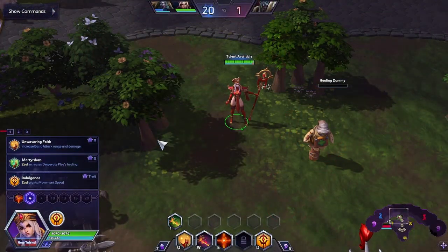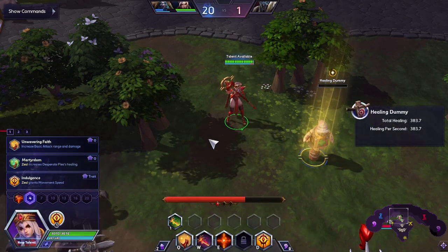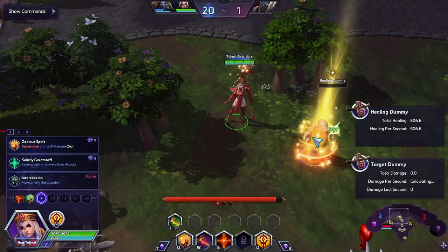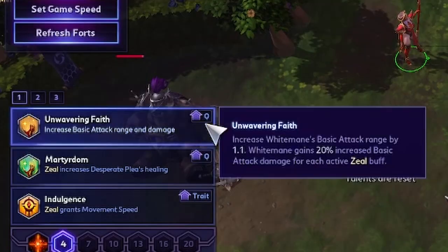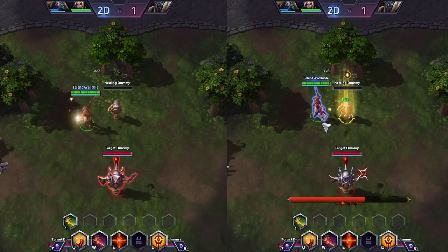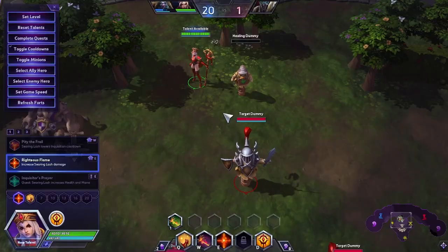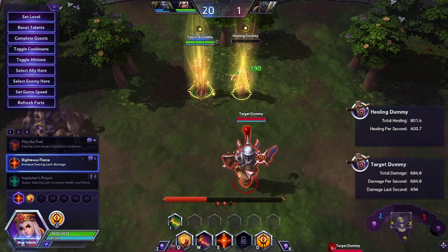At level 4, you have two options. Martyr's Doom provides a huge 30% healing boost to Desperate Plea, in addition to a 10% increase for each active Zeal. The other option is Unwavering Faith, which increases your attack range, creating a safe zone for your basic attacks, and increases your damage done by 20% for each active Zeal. This synergizes so well with Righteous Flame — attack range, damage, and speed all in one.